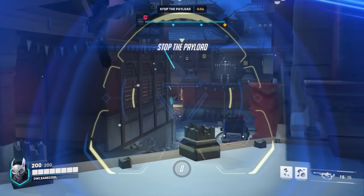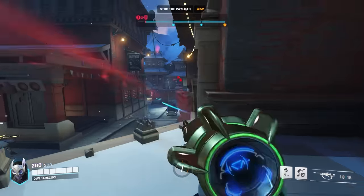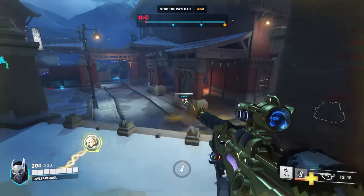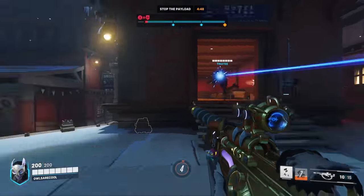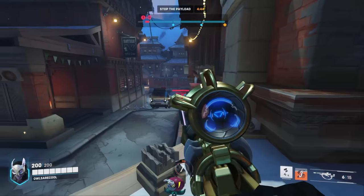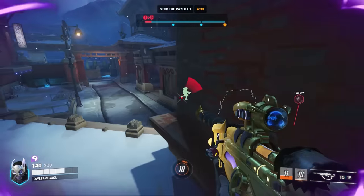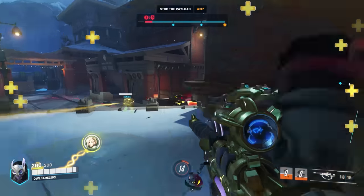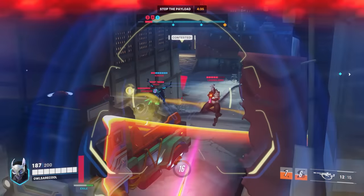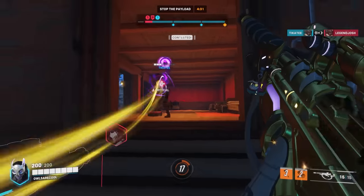For supports, Ana has the easiest time countering Ram, with her two basic abilities — Biotic Nade and Sleep Dart. It's really easy to hit your sleep on Ram's nemesis form, and for when Annihilation comes online, all you have to do is not get your sleep interrupted, and he'll have to play way more carefully to not get his ultimate completely wasted. The Biotic Nade anti-heal effect also completely stops him from punching through, since he can only really keep pressure up with a healer helping him.